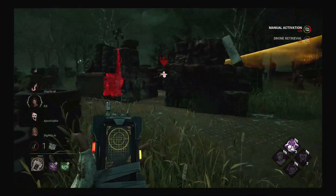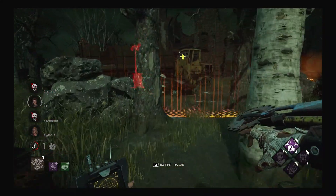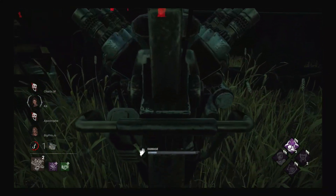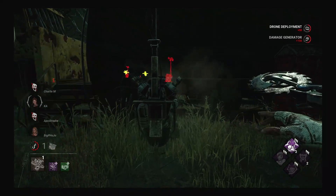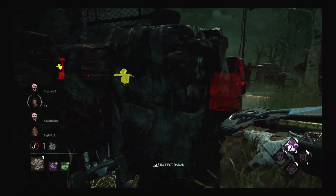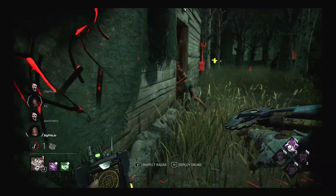They complete another gen but it doesn't really matter. There's only one gen left and there are two survivors left, and I'm pretty sure Kate is almost dead on hook. I kind of want to find Meg because Meg has been the problem — I've only seen her once. I'm going to kick this gen and put a drone here to make sure it activates over and over again. I know I saw one of them trying to crouch with Urban Evasion.